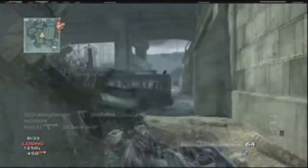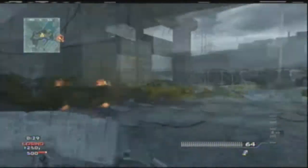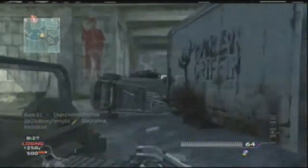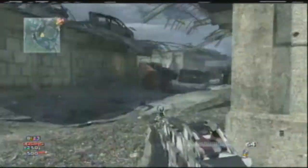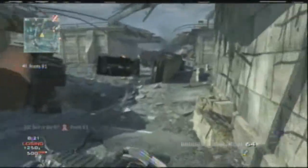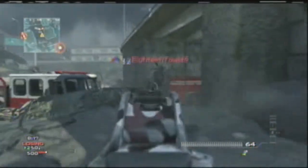The second guy behind me had 28 kills — 28 and 7, something like that. I went 30 and 15, he beat me KD ratio-wise, but I beat him kill-wise, which matters more.